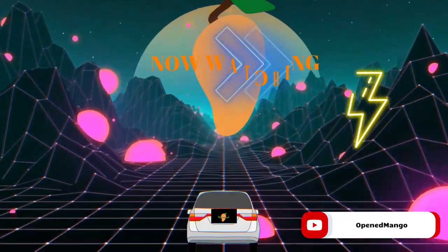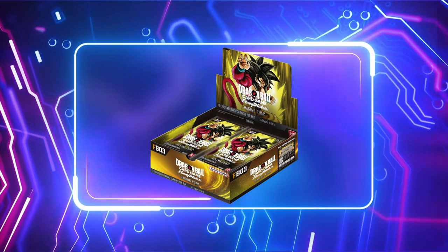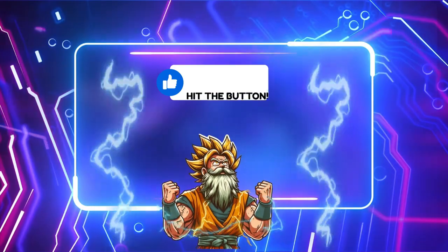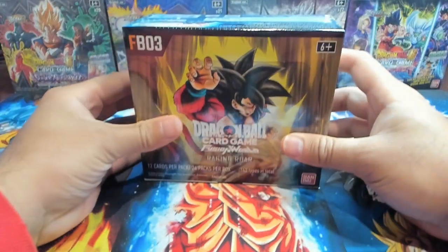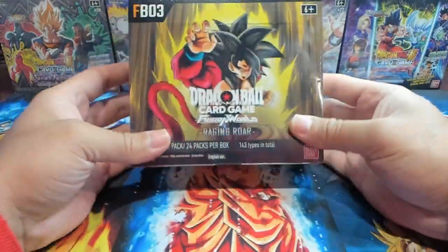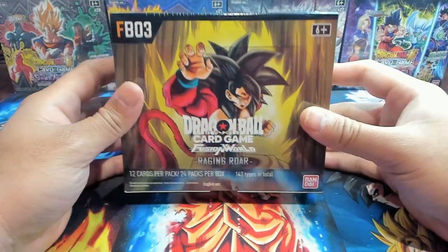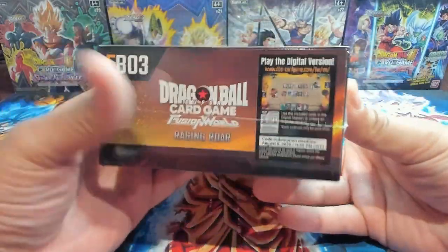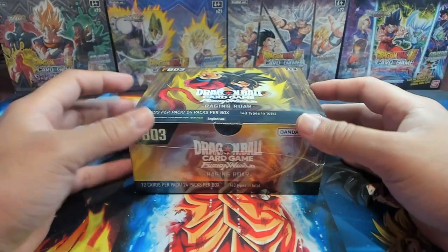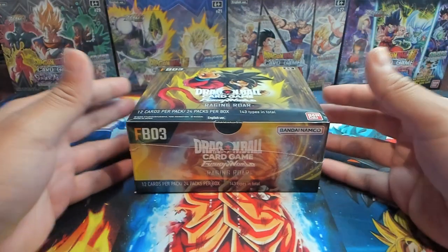Hey, ready for a big show tonight? This is our shot at redemption — a box battle with JBlaze TCG to see who wins this time. Be sure to leave a comment down below on who won. Welcome back to the channel, it's your boy Open Mango, and today we're opening up another booster box of Raging Roar from the Dragon Ball Super Card Game Fusion World. This is a redemption video in a box battle with JBlaze TCG — the homie definitely took the W on the first battle, but I think we can beat him today with potentially a god rare.